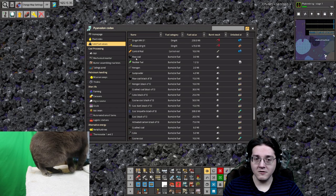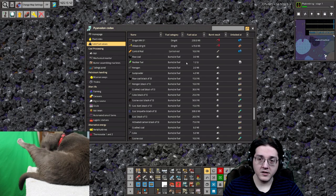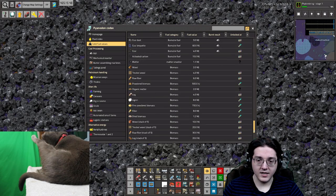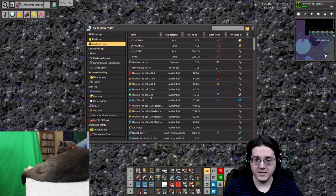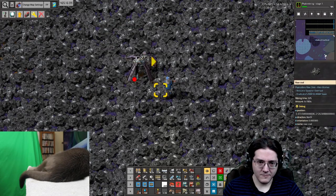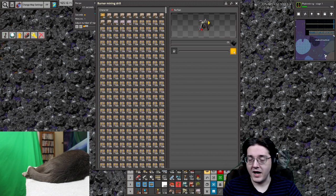Raw coal results in ash when it is used, much like nuclear produces spent fuel rods — the used uranium cells in the vanilla game. Those are the only thing in the vanilla game that actually produce a burnt result like this. Pianidon's mods adds a few more things that have a burnt result. So, what do you do with this ash? How do you design around having ash? That is what we will be going over today.